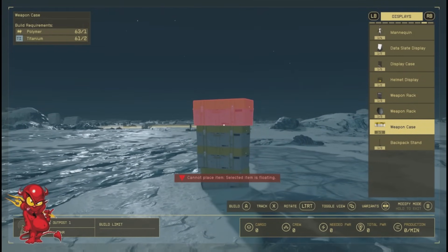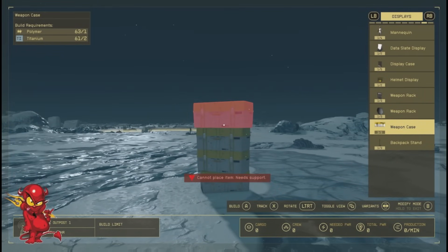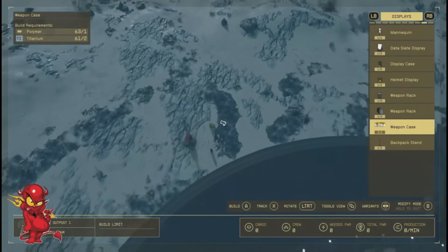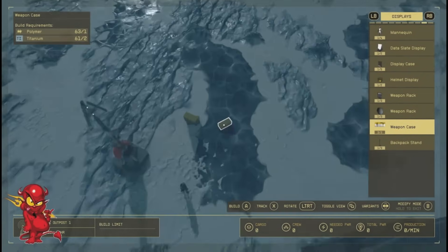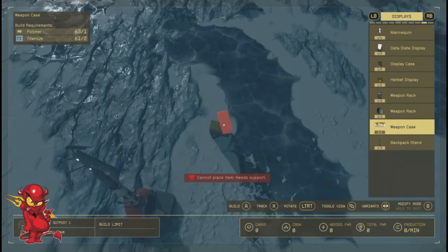We're going to stack these boxes — it's kind of cumbersome. Go to top view; they don't have to be perfect, they just need to be on top of each other.